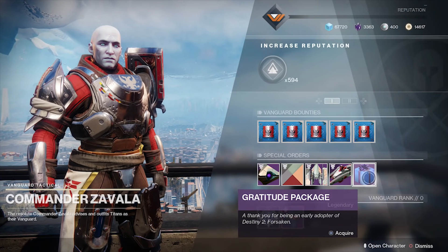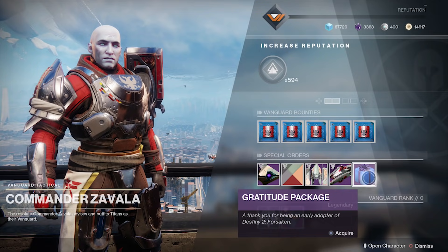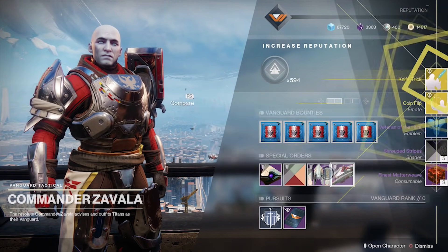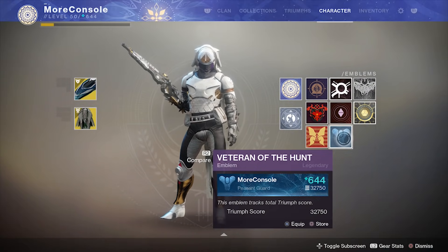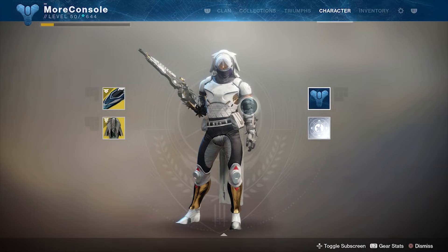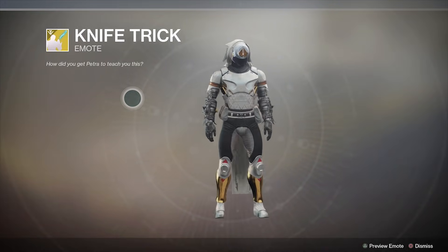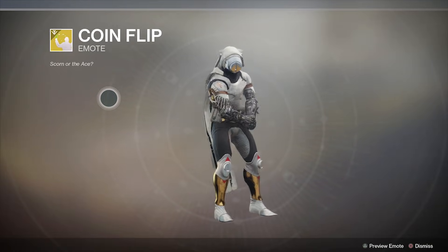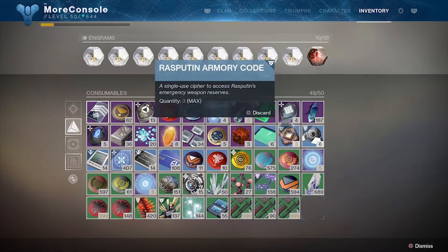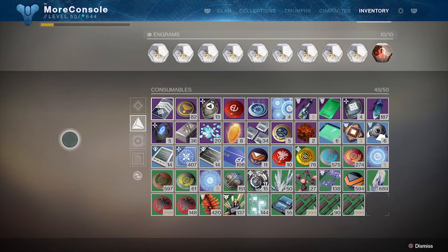I'm now going to grab my gratitude package from Commander Zavala. This package was given as a special freebie to all players who played the Forsaken expansion before October 16th. We've got a hell of a lot of stuff — first up, the Veteran of the Hunt emblem. We also have two new exotic emotes: the Knife Trick emote, which is pretty decent, and the Coin Flip emote. We also got some Finest Matterweave — that'll be good for getting some enhancement cores.